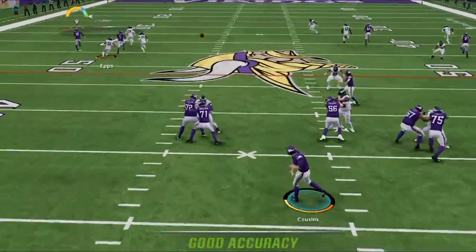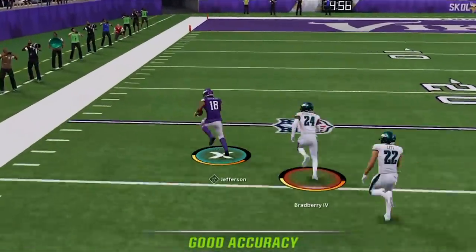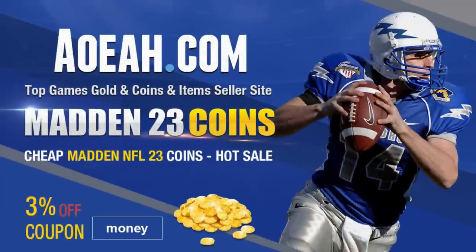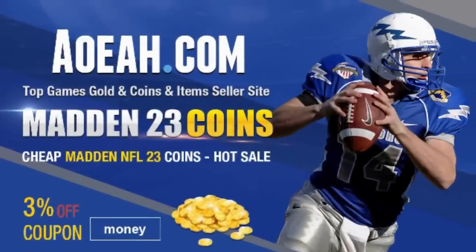If you want to see what brand new offense I'm using for results like this, stick around after the intro. For the cheapest, fastest, most reliable Mut coins in the market, check out my coin sponsors at AOEAH.com and use discount code 'money' for 3% off. Link in the description below.